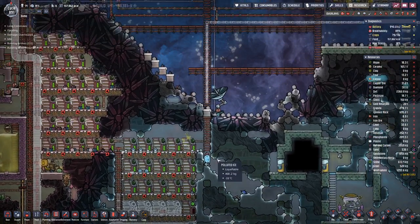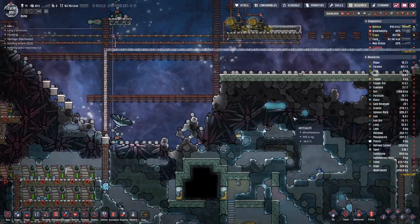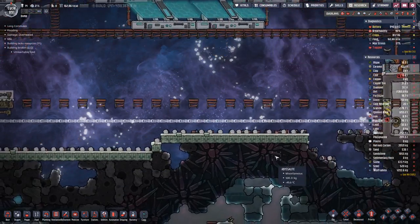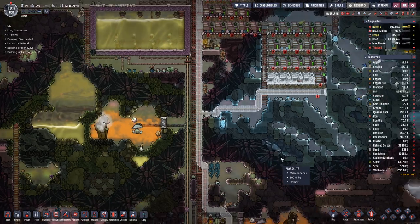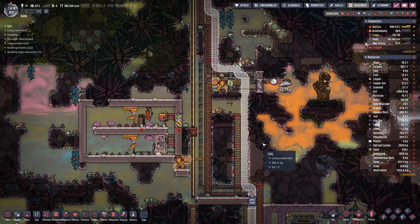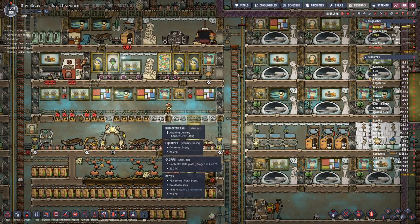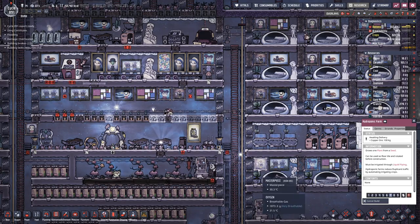It looks like we are done here. Let's prioritize that, and maybe also this so we can get the liquid here on the floor for the cooling. Can we build this tile here? That would help Devon out quite a bit.